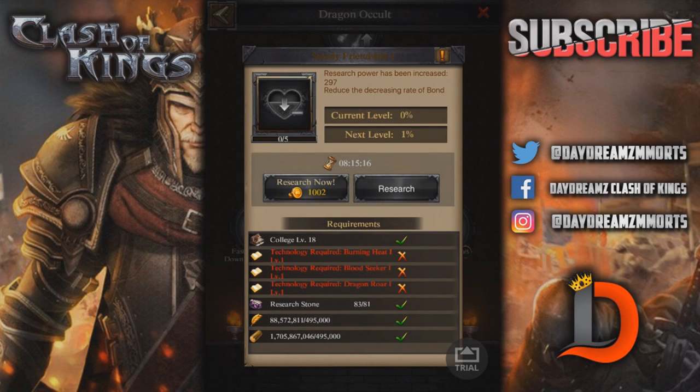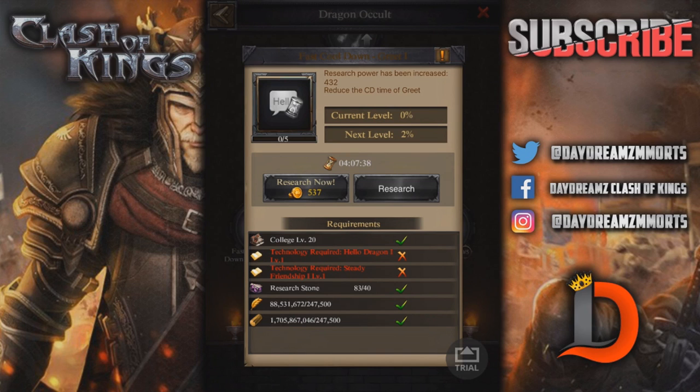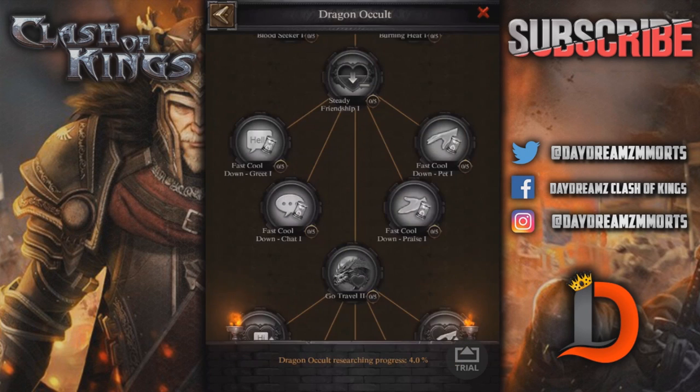Steady Friendship reduces the decreasing rate of the bond — I'd really like that because I'm sick of my dragon going down to 0% and not having enough stones. I can't send my dragon out to travel to get stones, so they need to start letting you get stones when you hit monsters or something. Hopefully whatever they were coming out with to help that arrives soon. Then there's Fast Cooldown — reduces the CD time of greet, pet, praise, and chat.